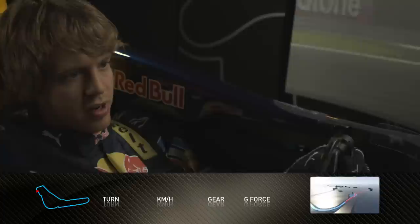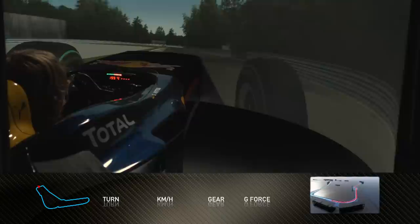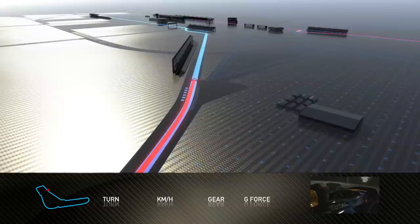Two right-handers. First one, fourth gear — it's pretty quick, extremely tricky. As in Monza, we use very low wings to maximize the speed on the straight lines, before we go back on power again.